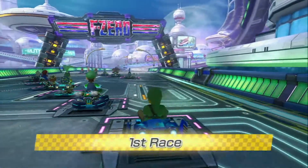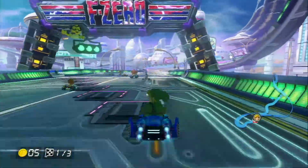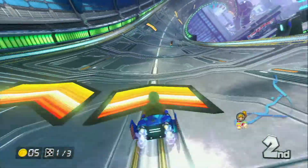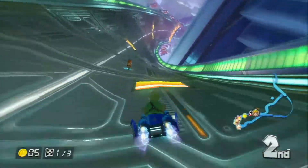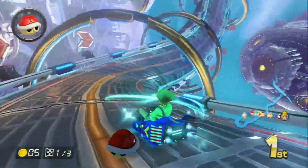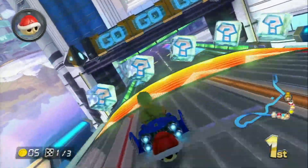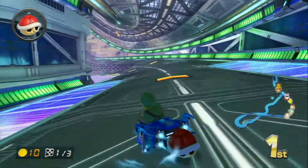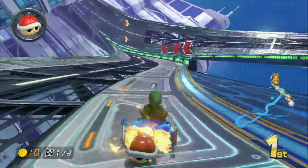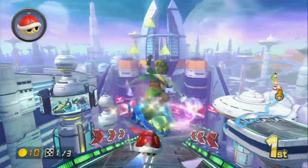Next up is Mute City, the last track in the Egg Cup. I only realized just before I picked the track that I picked the Blue Falcon to race on Mute City — a very good coincidence. The Blue Falcon is definitely a speed vehicle. I default to fast tyres, and it had the same stats as the Gold Kart — very much tuned for speed, so it's more for an advanced driver.